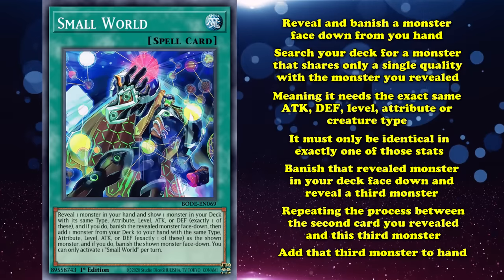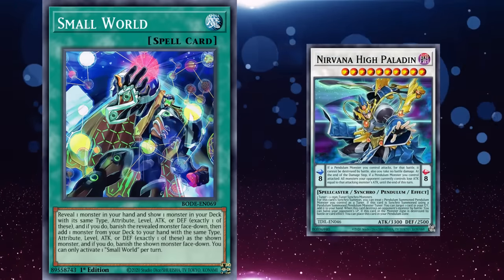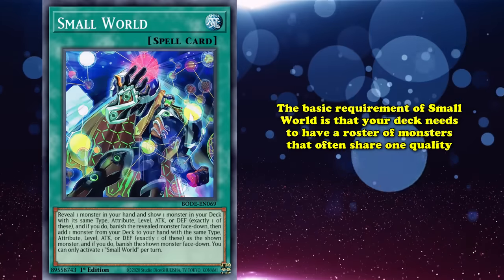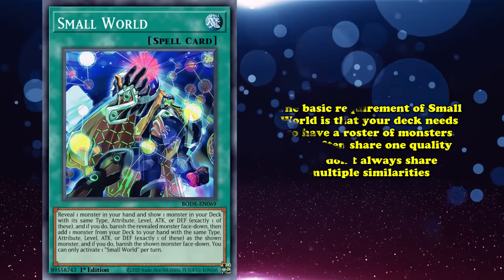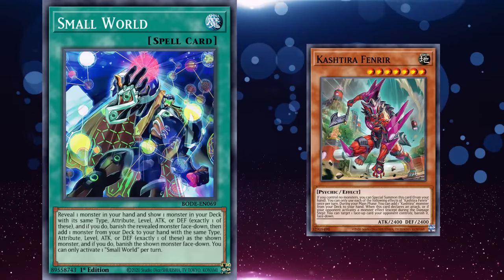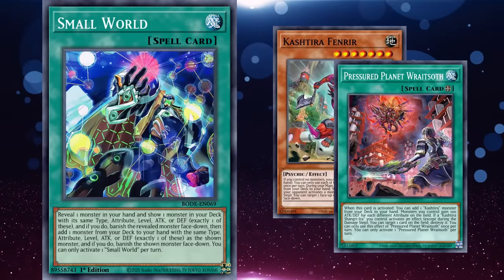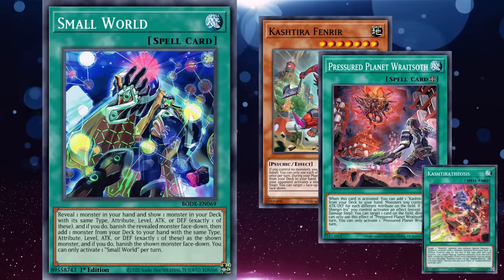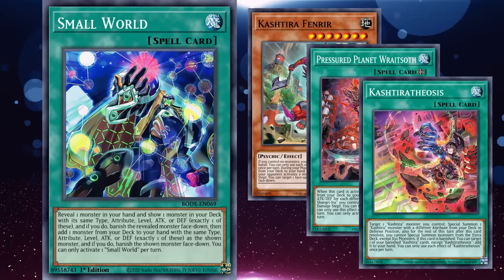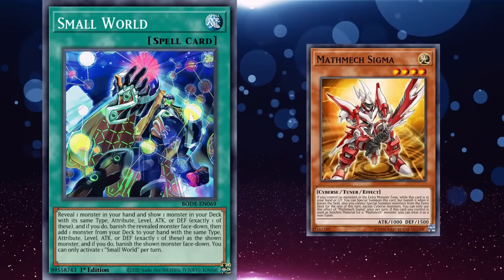Small World is one of the most complicated and interesting cards in Yu-Gi-Oh's history. The basic requirement is your deck needs a roster of monsters that often share one quality but don't always share multiple similarities. As an example of a deck that isn't great with Small World, Kashtira has most of its monsters sharing both level 7 and the psychic type, on top of already having good search options with cards like Pressured Planet Wraitsoth, Kashtira Theosis, and Kashtira Fenrir.